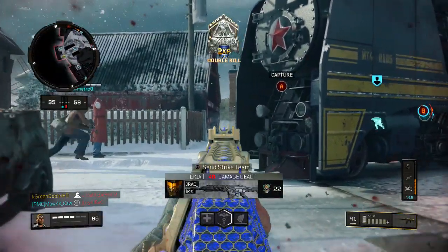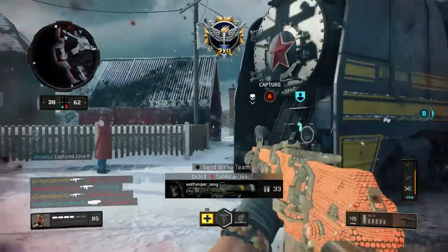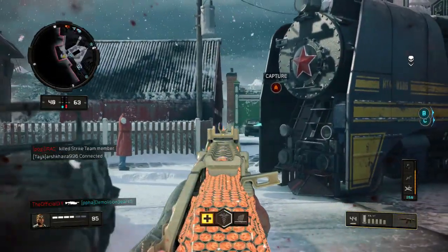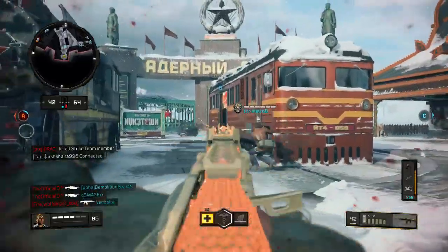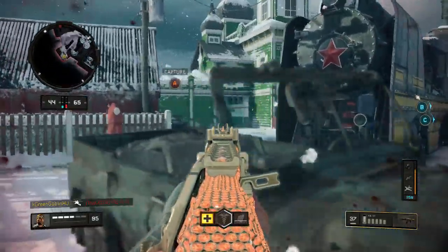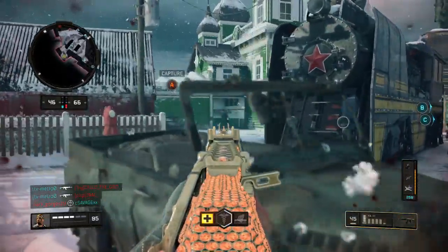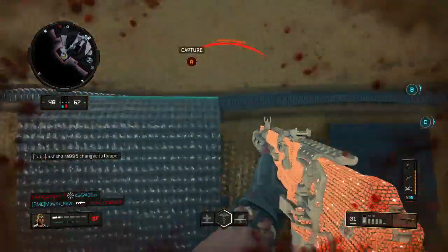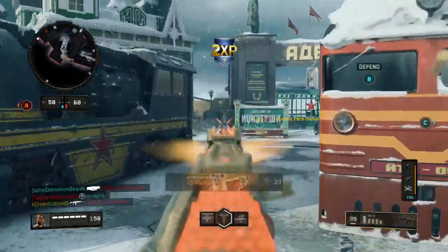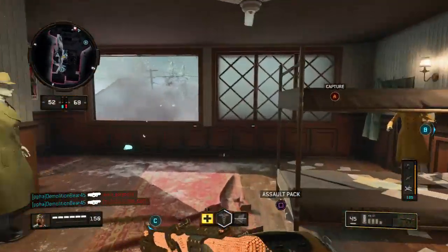The AR vs. SMG balance is not really a unique struggle to Black Ops 4 — it happens at the start of a lot of Call of Duty games. The fourth attachment is Rapid Fire, because this weapon doesn't have too much recoil and I like playing it at medium and close range. Even against SMGs, which are in a decent spot right now, you can still win gunfights and take out multiple enemies. Rapid Fire helps with time to kill on multiple enemies — which happens quite a bit on Nuketown.